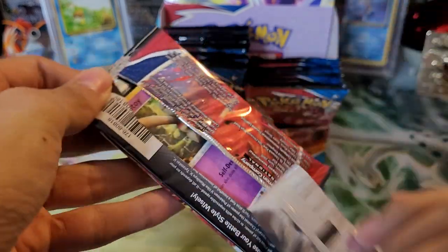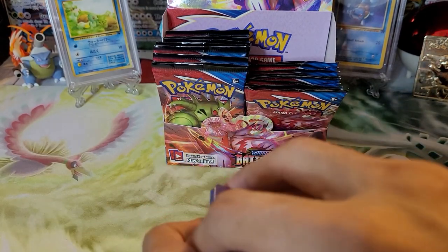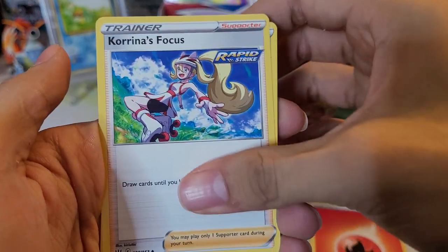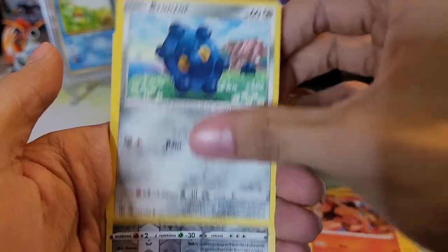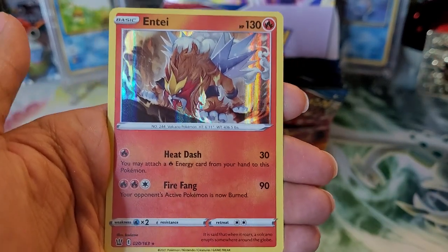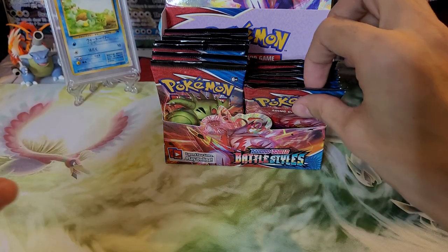With the Single Strike Urshifu pack — I have not pulled any of the Urshifu forms yet in English. I might have pulled one from the Japanese boxes but not the alternate artwork. We have Fire type energy, Korrina's Focus, Tower of Waters, Croagunk, Baltoy, Mienfoo, Pachirisu, Tepig, Bronzor. The reverse holo is a Bronzor, and an Eiscue holo — haven't pulled this one before. Really cool, fierce-looking Eiscue.